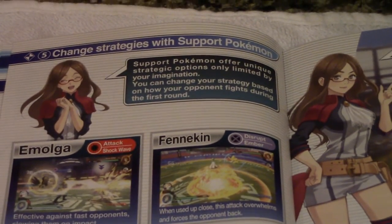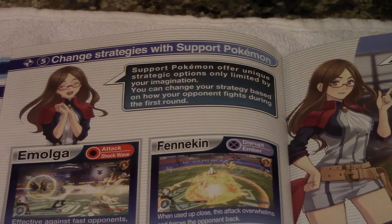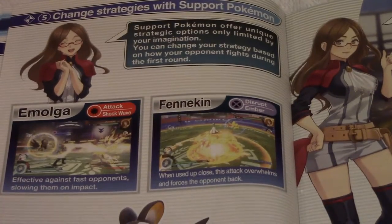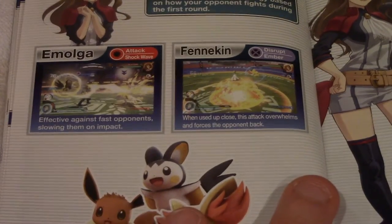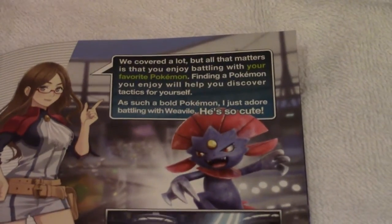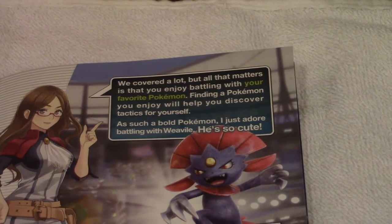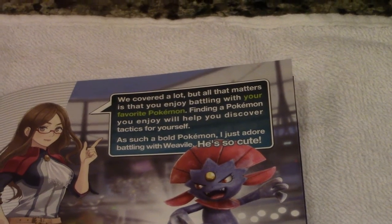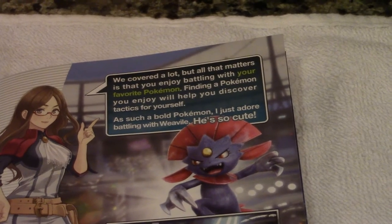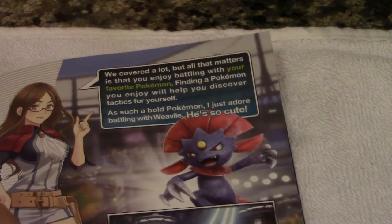Emolga and Fennekin: support Pokémon offer unique strategic options only limited by your imagination. You can change your strategy based on how your opponent fights during the first round. Emolga is effective against fast opponents, slowing them on impact. Fennekin, when used up close, overwhelms and forces the opponent back. Naya says Weavile is her favorite Pokémon — and Weavile is definitely a very good Pokémon to use, very quick and fast. Weavile was even used in the Pokémon Championships.